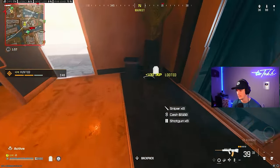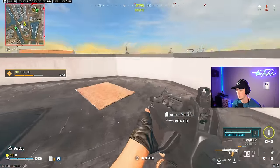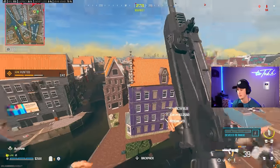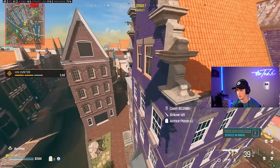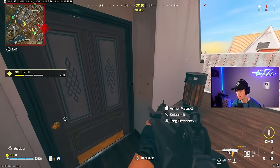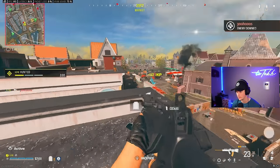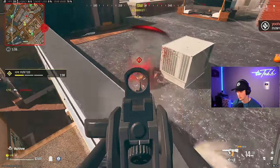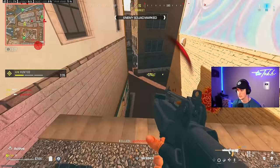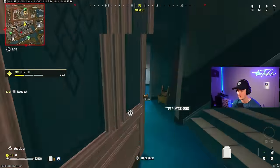I think this guy's just going to completely dip out. Okay, I might have just gotten the worst ground loot guns I could have possibly gotten. We're going to make it work. Let's fly out this way. It's like he impeded someone — I was trying to see who it was. Make sure we get the finish on that guy. Let's grab this MTZ.